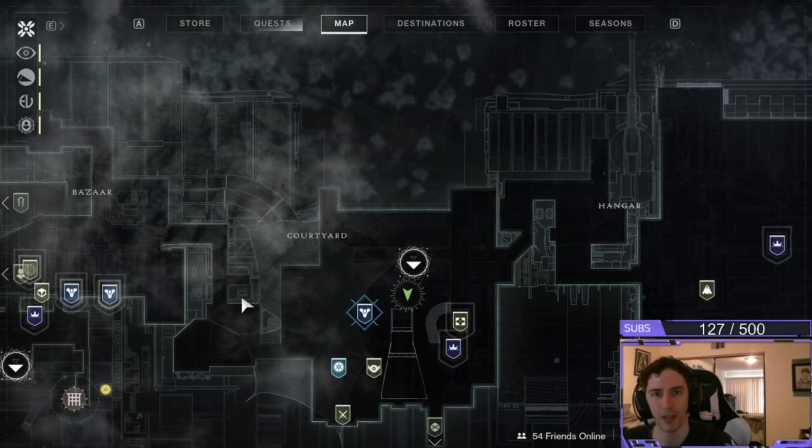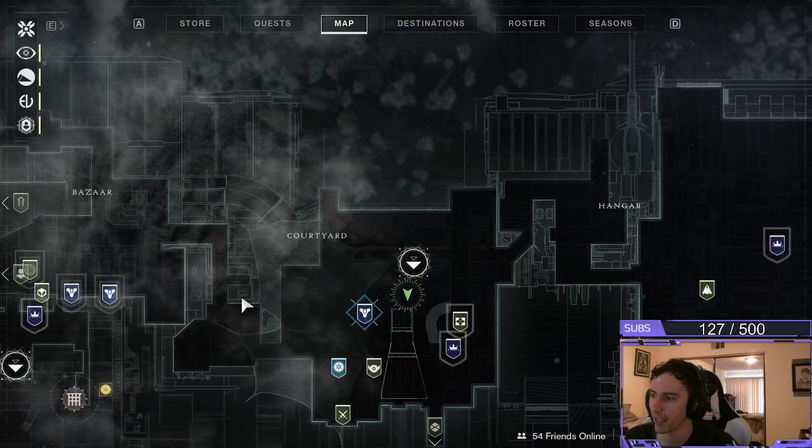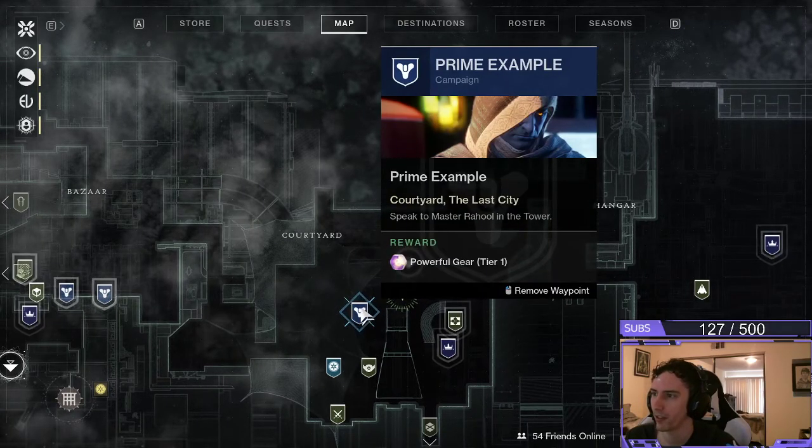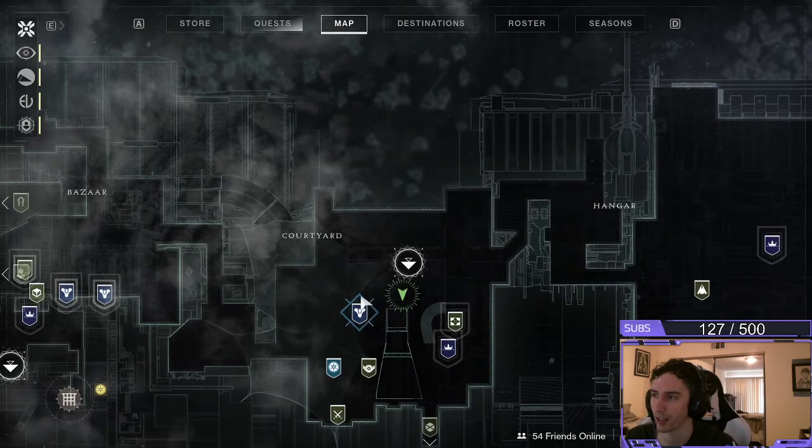Hello there ladies and gentlemen, welcome back to another episode here on Atlas, another quick tutorial guide. This is part of the New Light Campaigns. This quest is called Prime Example. I'll be showing you guys how to do this — it's actually very quick and easy.